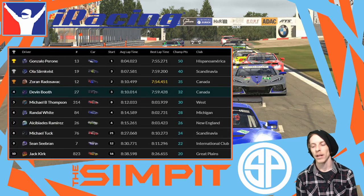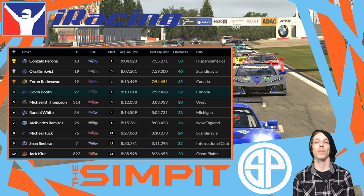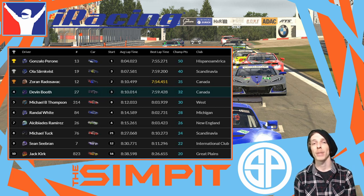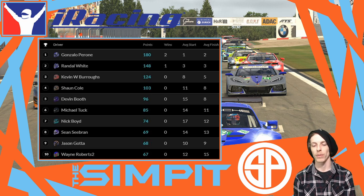Wayne Roberts, Tyson Landis, Thomas Dudek, Brandon Carl, and David Blair round out the top 10 for the ARCA season. Now to the Road Series: Gonzalo Perone taking the win on the Nordschleife, Ola Sarkvist in second, Zoran Radicevac in third, myself in fourth, and Michael B. Thompson rounding out the top five. Randall White, Alquibides Ramirez, Michael Tuck, Sean Sebrand, and Jack Kirk are your top 10 for that race. Overall season standings: Gonzalo Perone leads with 180 points, Randall White with 148, Kevin Burrows with 124.